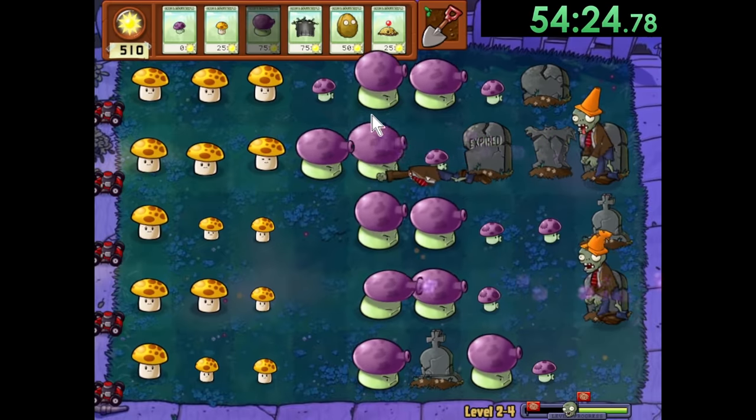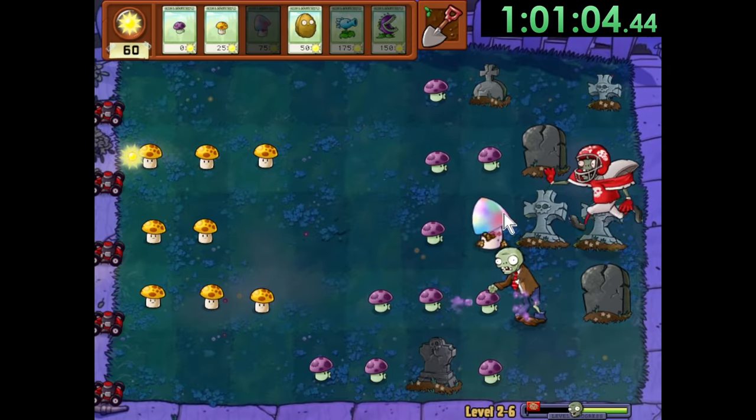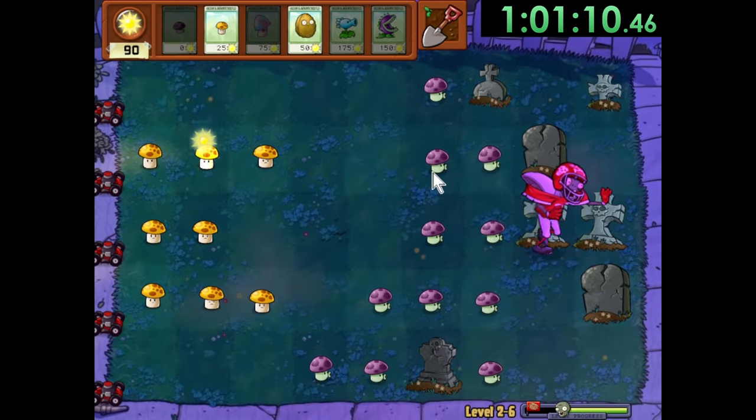And actually, now that we made this switch, we can use this exact same strategy for all of World 2, with the exception of 2-6, as it introduces Football Zombies. Luckily, Hypno Shrooms are the perfect counter, as they one-shot the Football Zombies, and then turn them to our side as well. So it's an easy and pretty cheap way to beat the level fast.